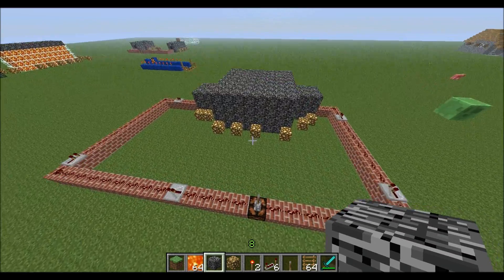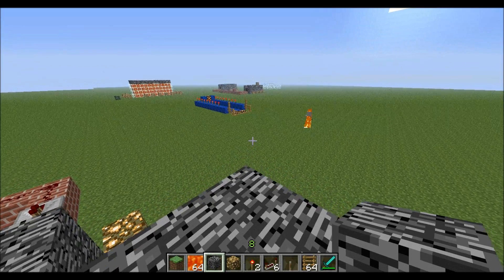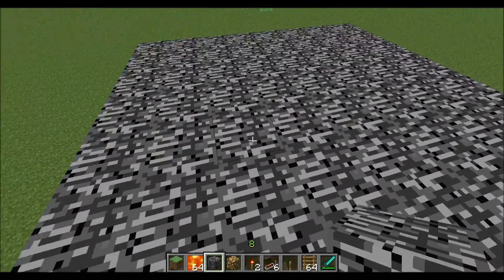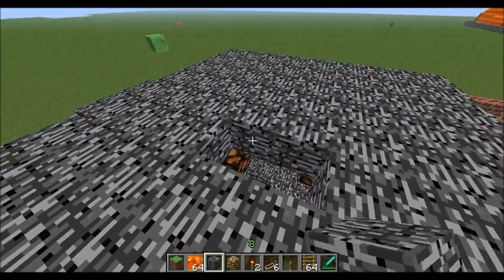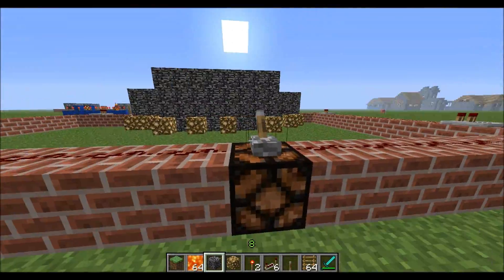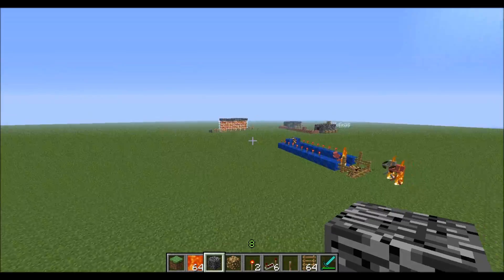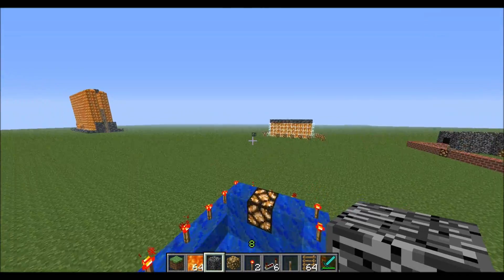We'll begin by just quickly showing off something that now actually works: the skeleton cannon. Admittedly, I might have toned the power down a little too much. But the problem was that I had toned the power up high enough that Minecraft just reverted it to zero, so it wasn't really working very well in the Z direction. We'll turn that off now because otherwise it'll take up the rest of today.